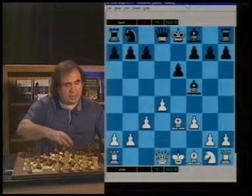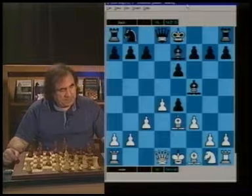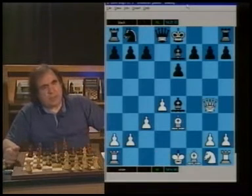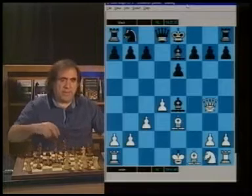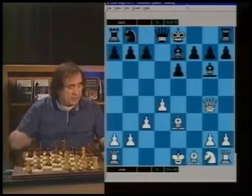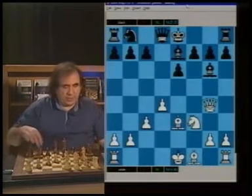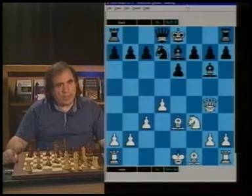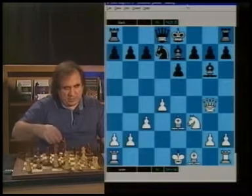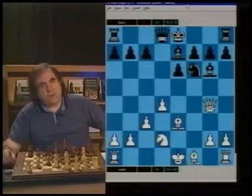We can go Be7. After fxe, Bxe4, Qg4, Bg6 - I'm quoting a game that a relatively good player played with Black and got an advantage. There is no theory developed in this variation. A simple way for Black to get a better position: Nd7. And if Nd2, Nf6 - White has absolutely nothing for the pawn.